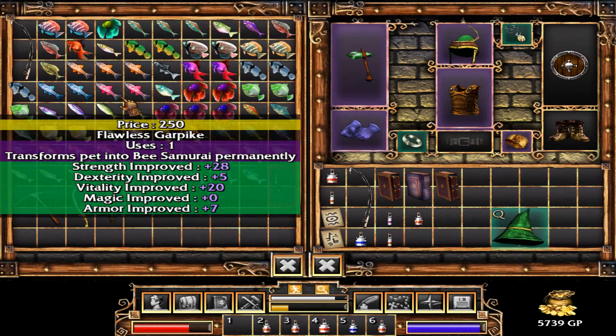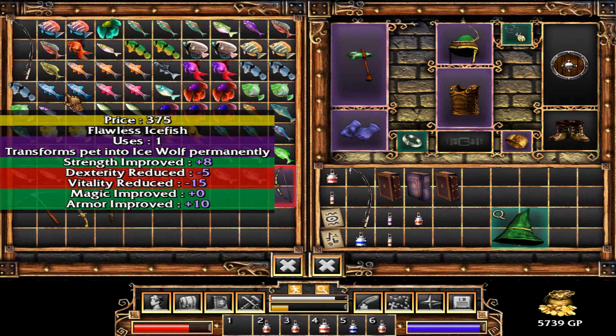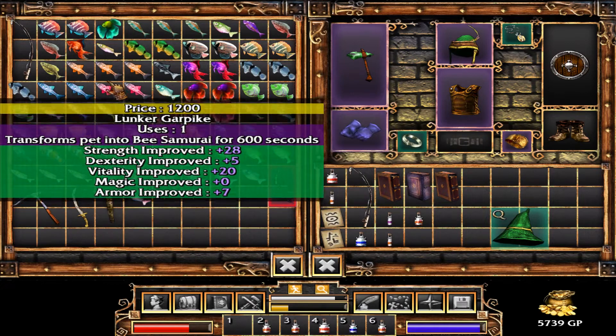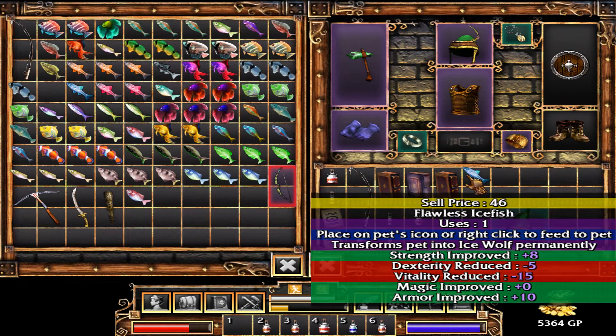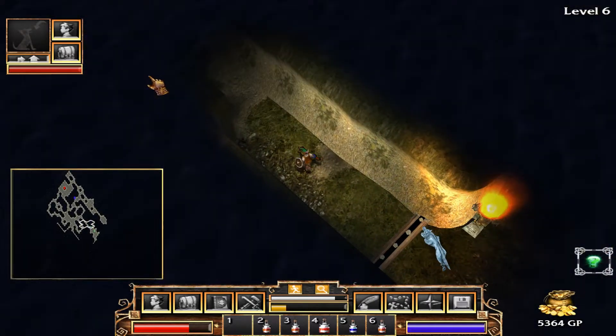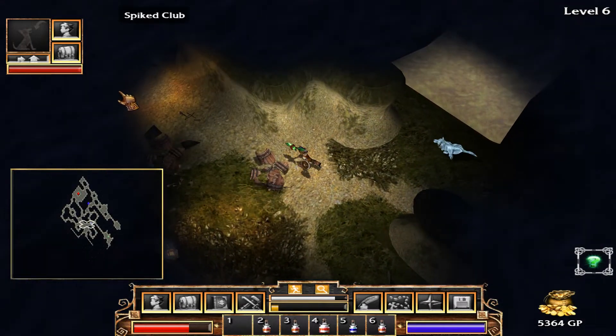But hey, we can see if he's got a flawless — Bee Samurai, Ice Wolf, Tunnel Spider. It's the Ice Wolf now. Your pet has been transformed. Yep, it's an Ice Wolf. No big surprises there.